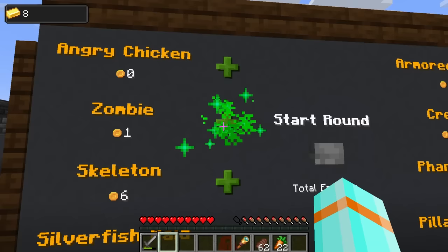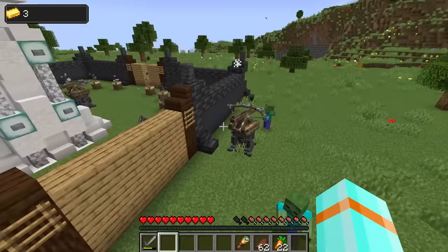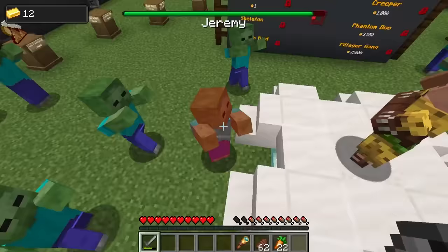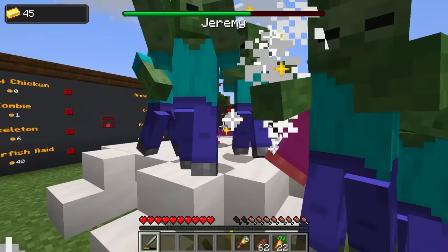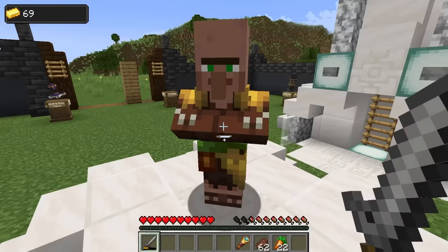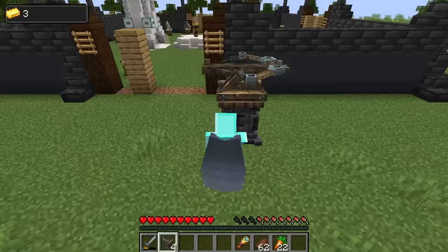We'll buy one more dart thrower here just to protect Jeremy. Let's do a horde full of zombies and start the round! There they come - the zombies are launching in. Get them, boys! They're destroying all my stuff! Jeremy's losing health real quick, man. Not good. That was horrible. I'm so sorry, dude. Let's make some upgrades. We're gonna buy a lot more dart throwers and make a line of defense on all sides. I should have enough for at least two on each side.